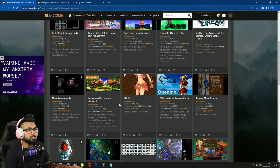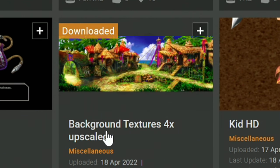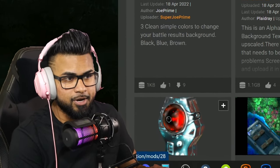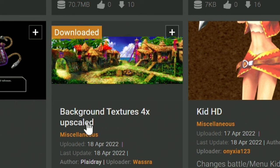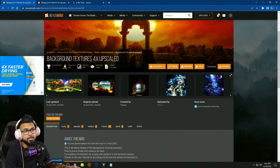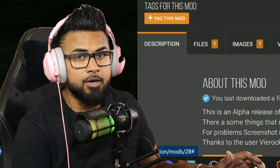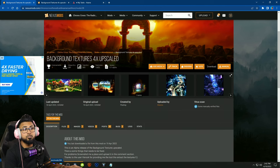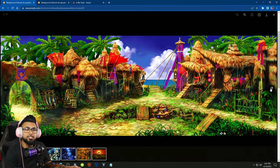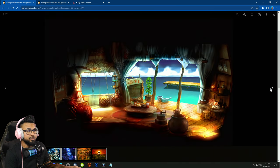I was looking through the mods today and I saw that we have background textures - in-game background textures. Not CGI cutscenes, not just character models, but background textures have been upscaled. I already downloaded it, but I'm going to showcase how to install it. Before we do that, we're going to load up the game and see what it looks like raw without upscaling anything, then we'll install it and check it out ourselves. Looking at the screenshots already - this is fantastic, I can't wait to see how this actually looks in the game.